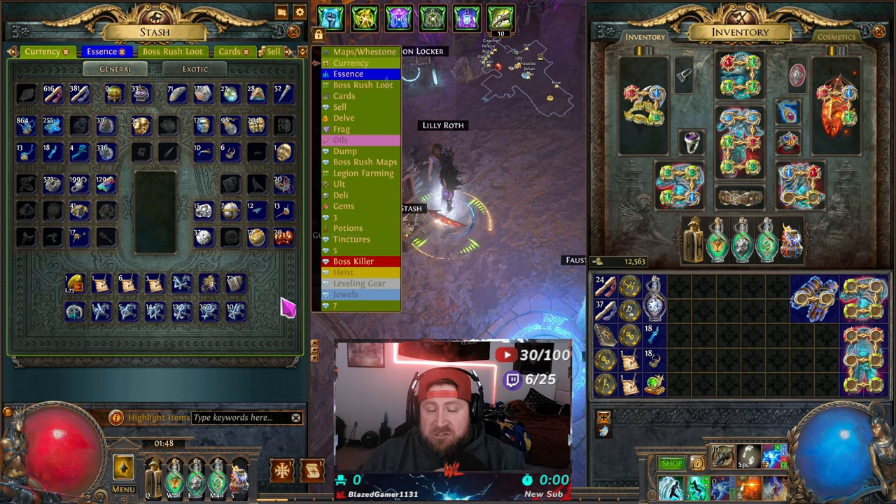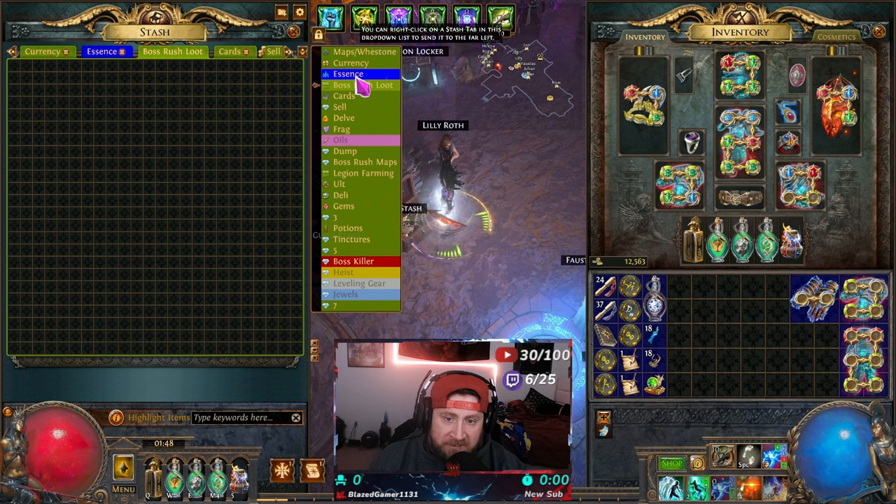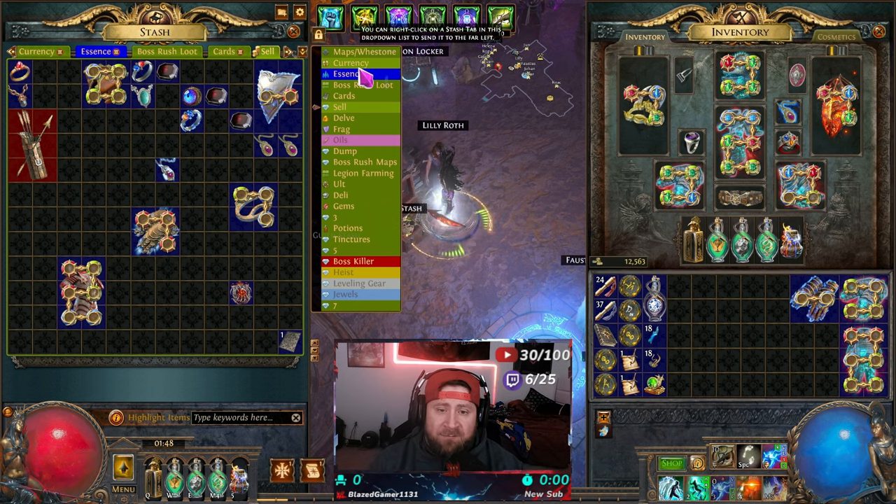Instead of throwing all your currency, gear, and divination cards into one tab with no auto-sort, these tabs do it for you. I'm going to go over a few stash tabs I'd recommend you get. I'll talk about one of the biggest changes in the last tab at the end, then show you exactly where to get all of these for POE 2 — on the website or in-game from the microtransaction store.